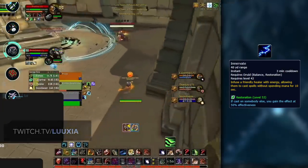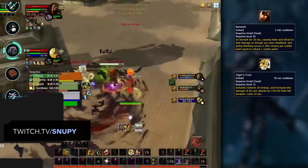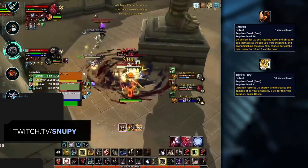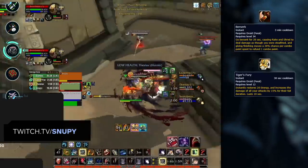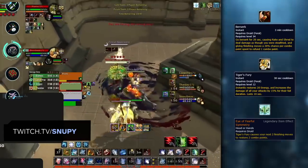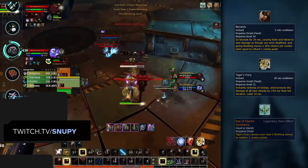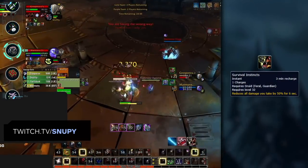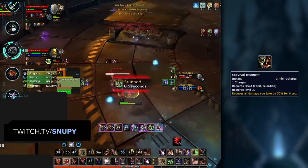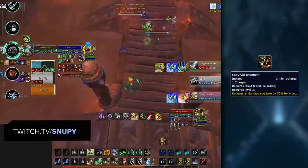For Ferals, their major offensive cooldowns are Berserk and Tiger's Fury. While keeping track of Tiger's Fury isn't too easy, at the very least keep an eye on Berserk to know when the Feral is looking to play offensively. It's also worth noting that Berserk, combined with Tiger's Fury and the Feral legendary Eye of Fearful Symmetry, allows Ferals to deal back-to-back Ferocious Bites that hit hard — so keep an eye out and avoid dropping too low without defensive cooldowns. As for defensives, Survival Instincts is a Feral's most important cooldown. Unlike Barkskin, it cannot be used while stunned, but it offers a lot more damage reduction and has two stacks, making it harder to track with Omnibar — so make a mental note of how many charges they've used.